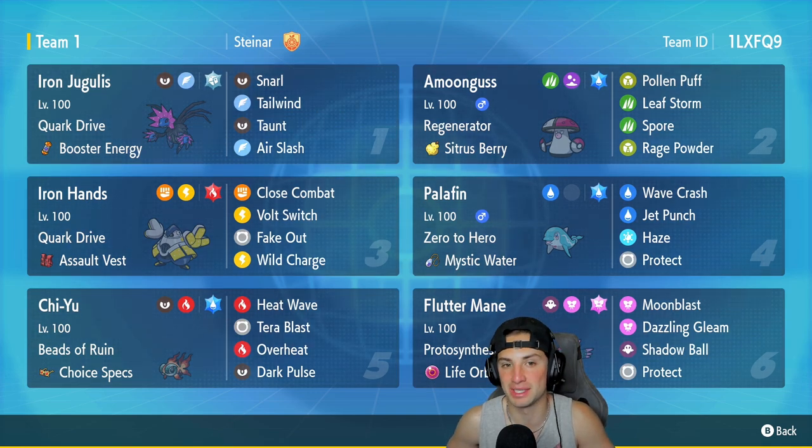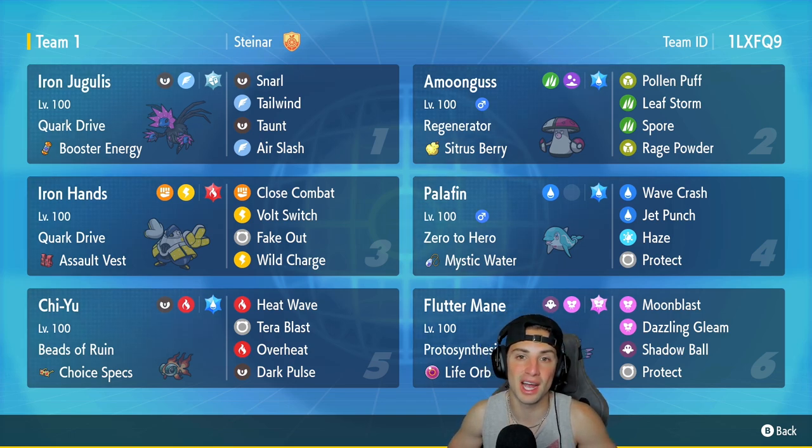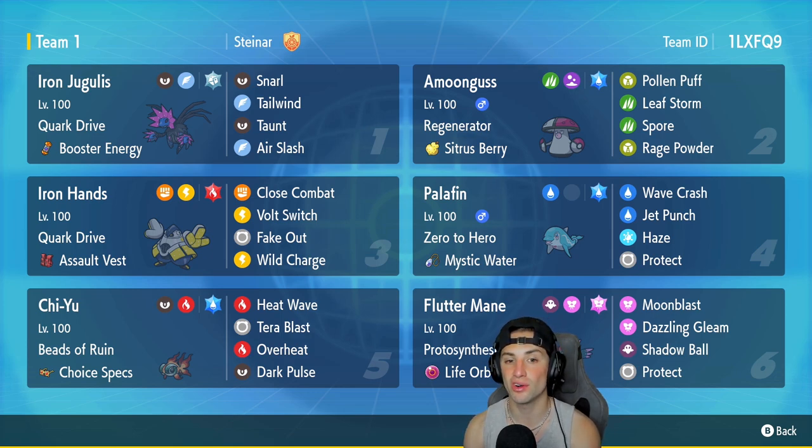Like I said, we're using an Iron Jugulus team. I haven't used Iron Jugulus in a good bit — it's a super cool Pokemon, the paradox form of Hydreigon. It's gonna be a lot of fun. Iron Jugulus is our first Pokemon for today's team preview, rocking Quark Drive and Booster Energy. It has Snarl, Tailwind, Taunt, and Air Slash for a great moveset.